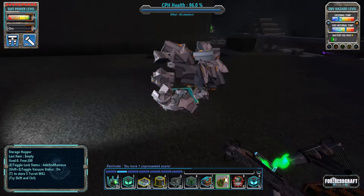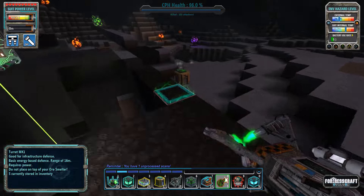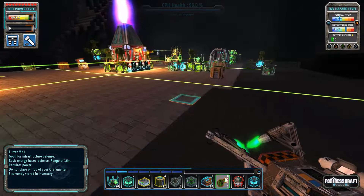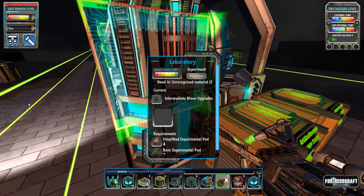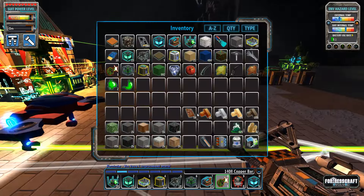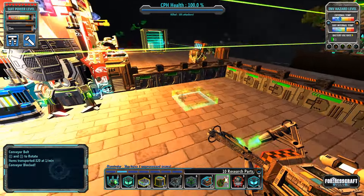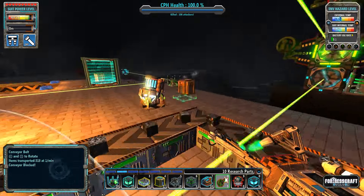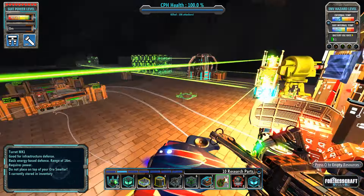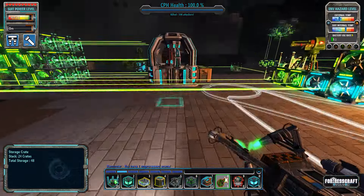Going around to collect some loot and remove some chests. The good thing about research is you get research points from these research chip parts, but the downside is you can only do five at a time and have to manually pick them up. It's probably something you do later when you have like 20 going at once.